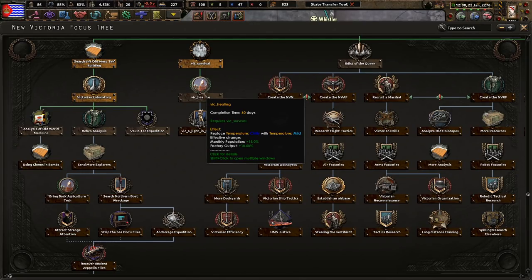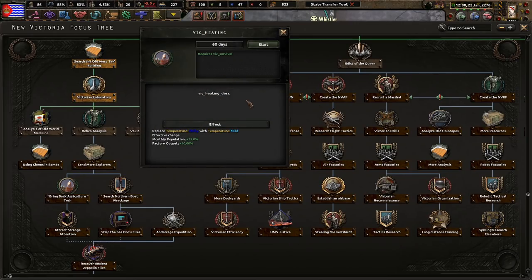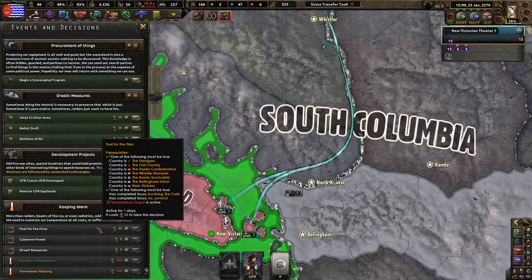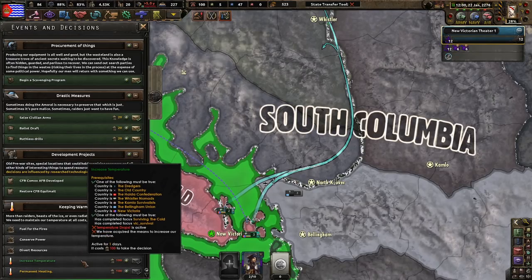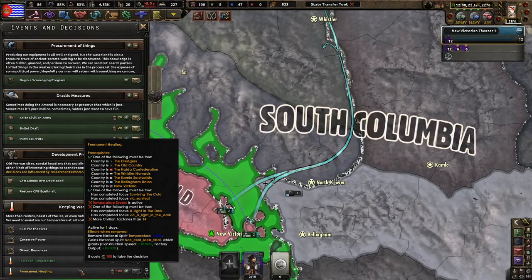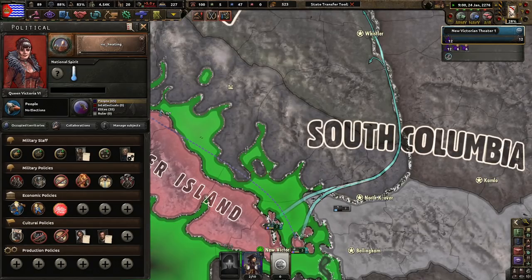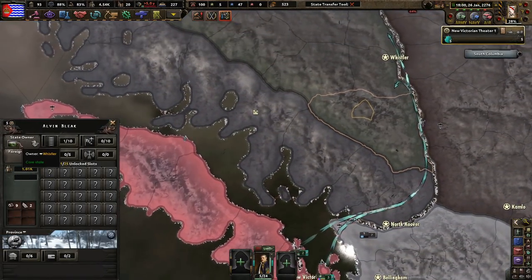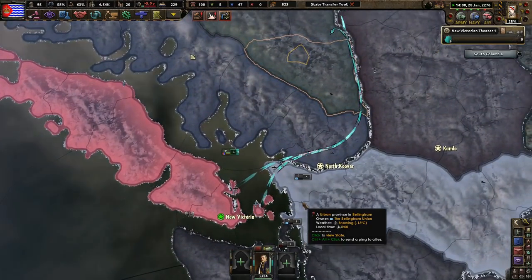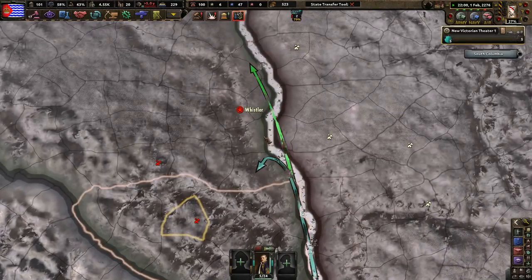We shall do some Vic Heating — replace chilly temperatures with temperature mild. Population and more output — I like that. Let's look at some Vic Heating then. Temperature drops is active: fuel for our fires. Divert resources — I lose construction speed or stability, but I can increase the temperature. Port Molls joined the Northern League, which is one reason why I didn't invade them. Can our boys go? Godspeed — for queen and country. We definitely have more factories than Whistler.